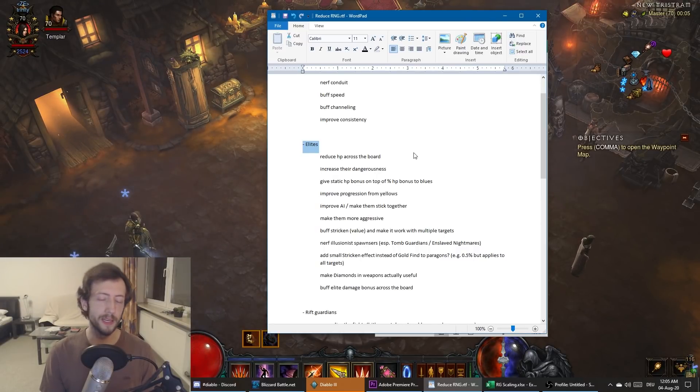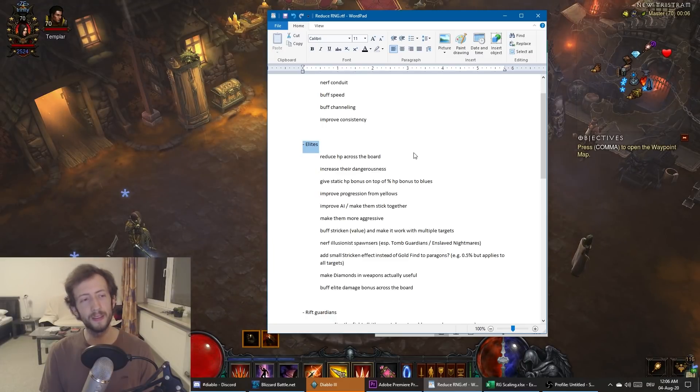Elites are a pretty big issue. Elites are almost unkillable because area damage is extremely strong and is the base for most damage during a high-tier push. Even builds without area damage — like Barbarian or Witch Doctor — have this problem even more amplified because Barbarian actually scales better than area damage itself. There are maybe a few builds that can actually kill elites in a timely manner. Usually you just lose time — if the elite doesn't die while you're pulling and killing trash, you basically have to skip it almost every time.